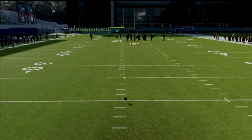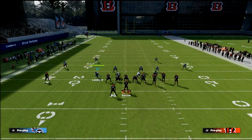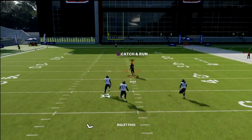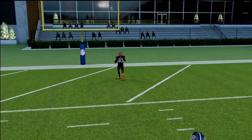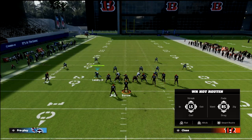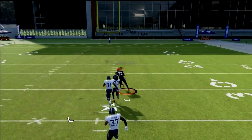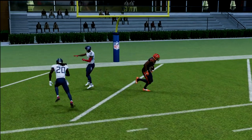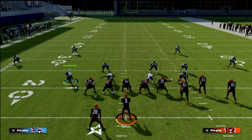With a simple hot route, we're just going to streak the R1 receiver. What you're going to notice is EA still hasn't fixed this — it's a complete glitch. I broke this down a couple weeks ago on the YouTube channel. Part of what makes it so good is that it's quick: literally one hot route, go, and you're bombing match coverage. That's actually very powerful and just something about this play that makes it super effective.